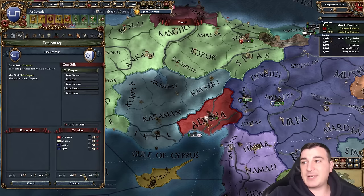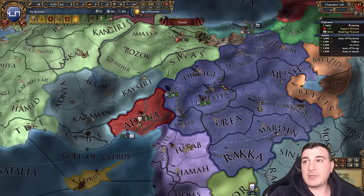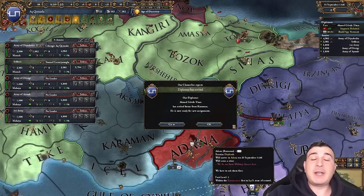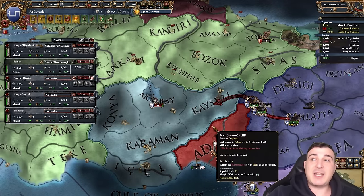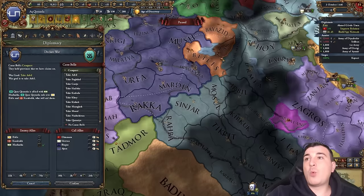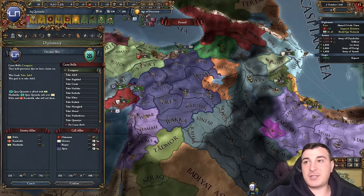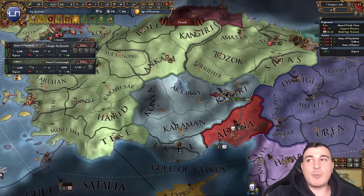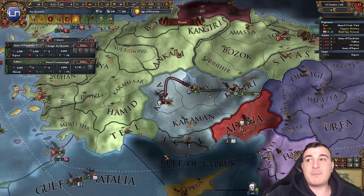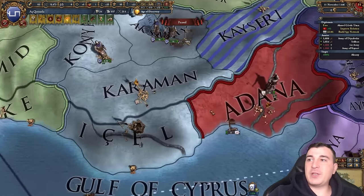Now we attack the Karamanids with Kayseri as war target. I can actually call in the Ottomans against Kara Koyunlu — I'm almost 100% sure that once we finish the war with Karamanids the Ottomans will break the alliance with me, so I'll use them before they do. Can we get an F in chat for the Karamanids — one of the greatest Turkic beyliks in history. Interestingly, the Ottomans historically brought down the Karamanids much later than they brought down the Byzantines.